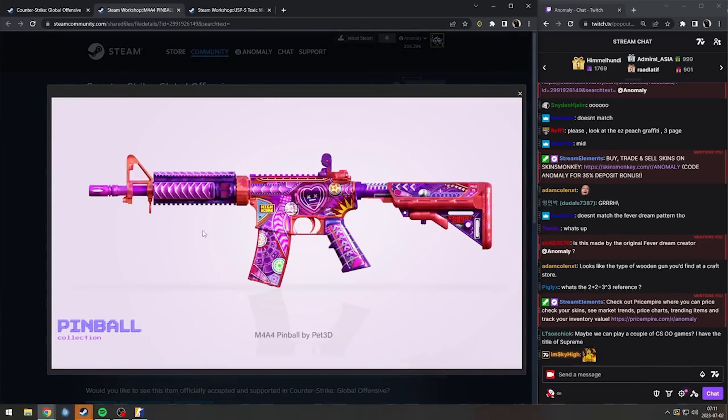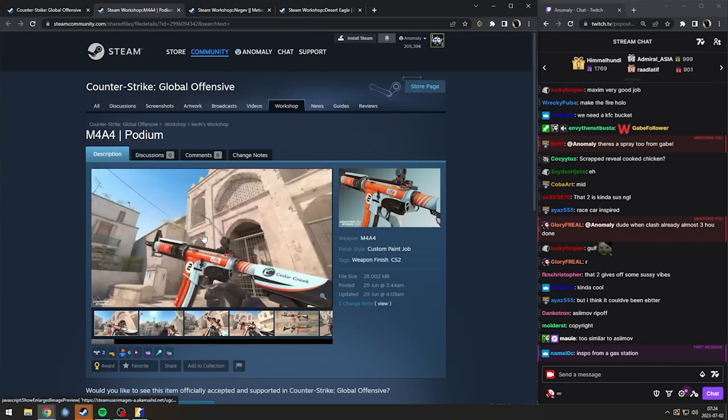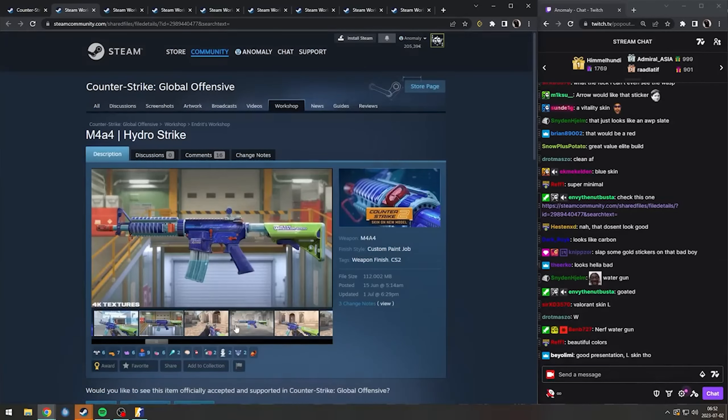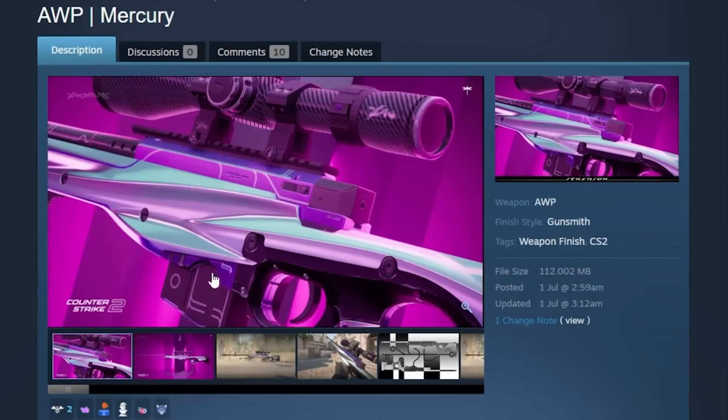M4A Pinball — a pinball machine! It's inspired after a car, but I quite like it, it looks very e-sporty. The Fever Dream Deagle updated for the CS2 model — please add this one, this one is sick. It's literally like a water gun. Op Mercury.